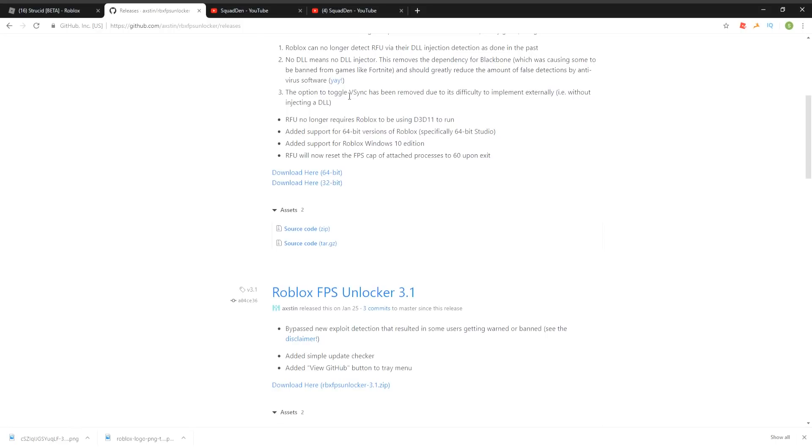You cannot be banned anymore for using it. They got rid of V-Sync, and you no longer need Roblox to be using D3D11 to run it. You can use it for 64-bit versions of Roblox as well as Studio, and there's support for the Roblox Windows 10 app store version too. When you close it, it automatically exits. You might need WinRAR — if you don't have it, just search it up on Google.